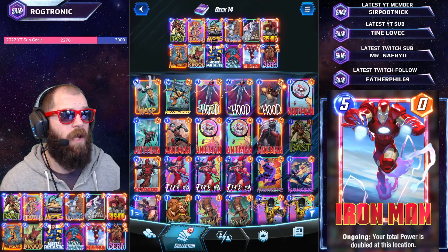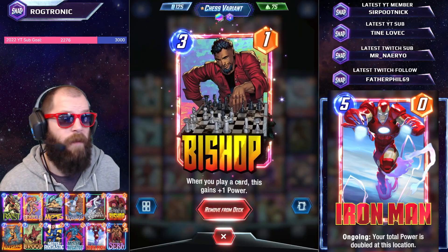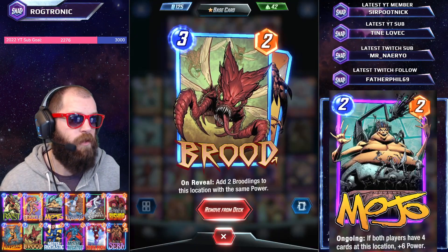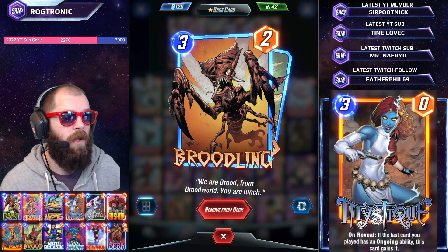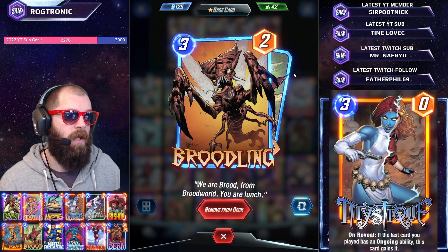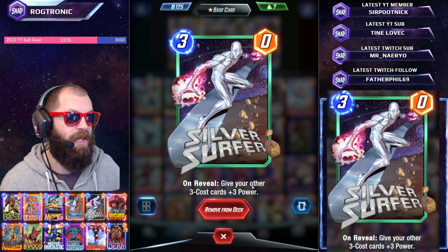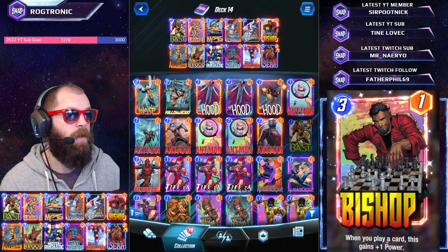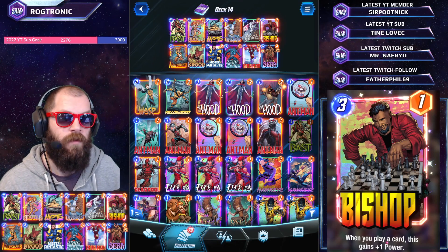Early game you want to play Angela down, get Mojo down, and if you can get Bishop buffed with Bast that's a great positive but not 100% necessary. The other big addition is Brood, who puts two Broodlings that also cost three, so you drop a three-drop and when Silver Surfer is played you buff them all by plus three. Silver Surfer says give your other three-cost cards plus three power, so cards like Mr. Fantastic, Bishop, Mystique, Brood, and Wolfsbane all benefit.